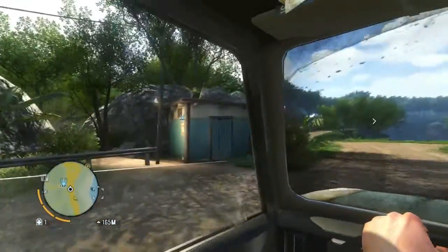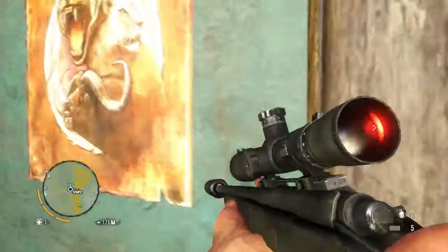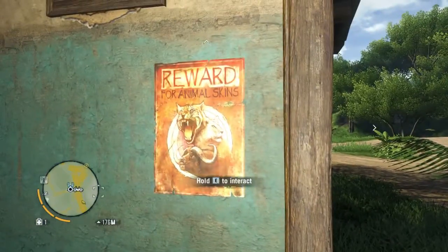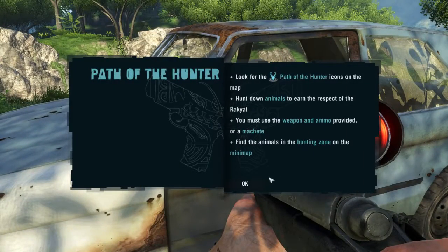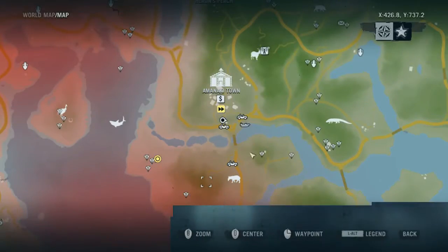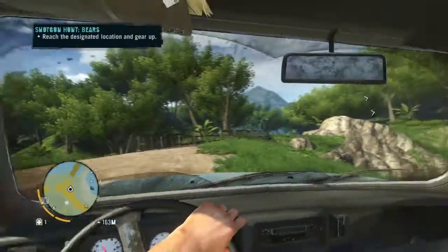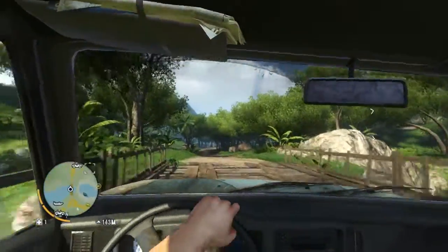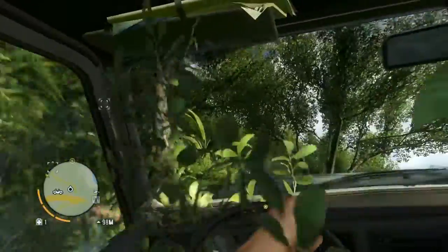I thought that was something on the map but it was more of a proximity thing. I just like doing this stuff while I'm here. We'll look for animal skins — bears. It says you can use the weapon or the machete. Definitely want to do that, especially if it's going to unlock one of my high level pouches or something. This might give me the big wallet.